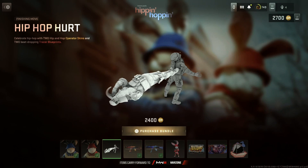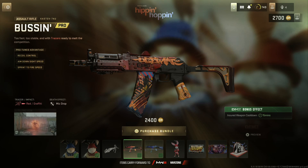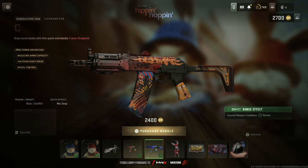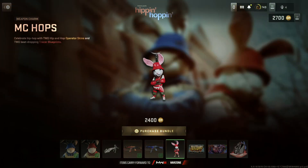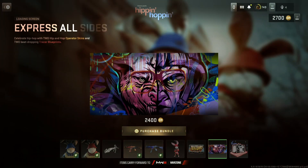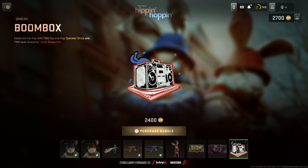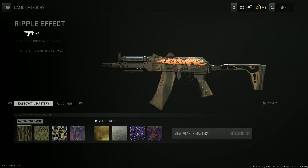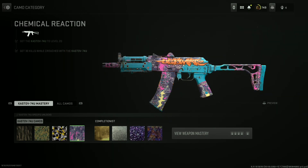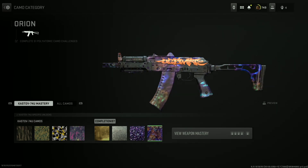Here's the look at the skins. Both skins come with a finishing move, and we also get a cool weapon blueprint for the Kastov 74U and the Lachmann Sub — two really great weapons, so this bundle is definitely worth it. We also get a loading screen and an emblem. Here's a look at the class setup — I'll probably do some tweaks to it — and here's the camos and the mastery camos for both guns. They look really nice with a graffiti effect.